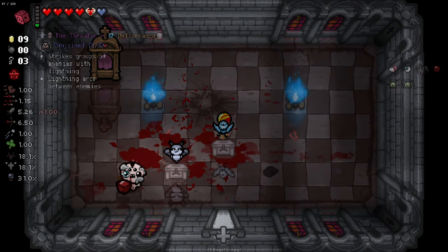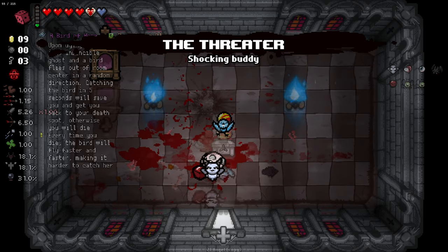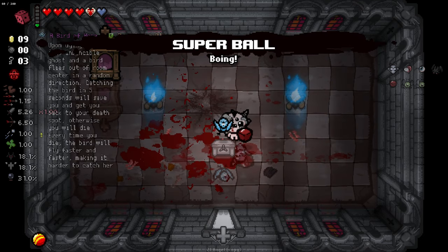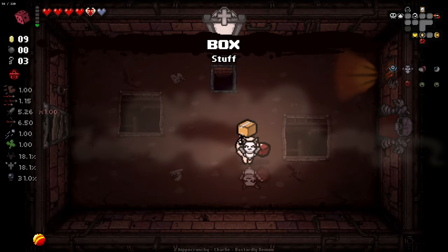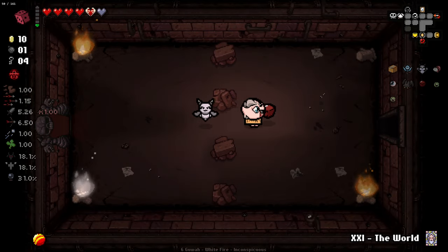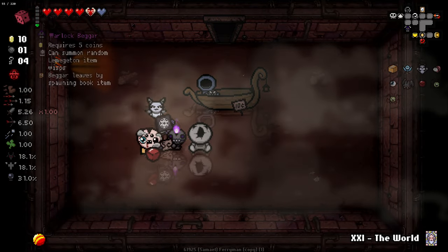When I was saying I didn't need a revive? Well guess what - it gave me one anyway. 'Strikes groups of enemies with lightning, lightning arcs between enemies' - and this item's just trash. In fact, so much so that I'm pretty sure it doesn't work. The last time I had it, it literally did nothing. Let's grab it and see, but that's not exactly the best pickup. Grab a world card for the next floor, and we'll go get our Friendly Monster whatever it was called. The little lightning fella seems decent though.